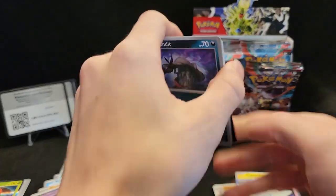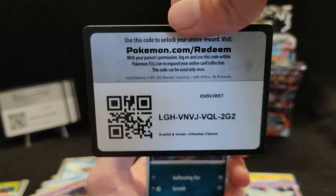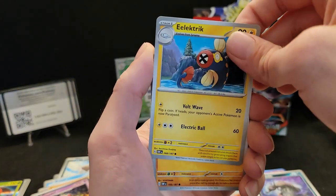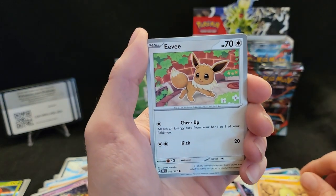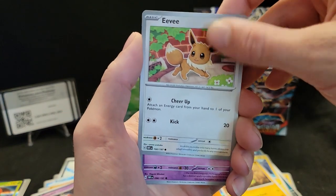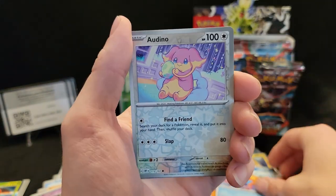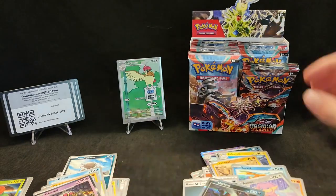We'll open up this whole box today. We may or may not get interrupted; if we do we'll deal with it and I'll pause for any cuts that occur. I'm still a rookie here so any advice or tips, feel free — I'd love to hear your input. Toadscruel, Ninetales, Weavile, a reverse Altaria, and a hollow Darkrai — all right.